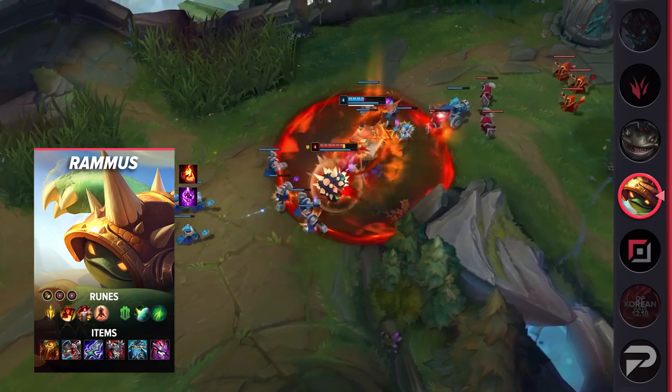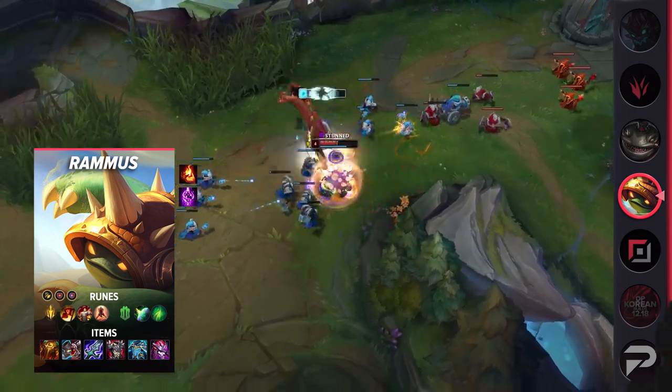Blade of the Ruined King paired with Lethal Tempo suffices for basic attack damage, while adding aggressive defensive options makes Rammus a tanky DPS threat. It's worth noting that players run Ignite with this setup for some incredible kill pressure and even 1v2 potential if he gets ganked with a big minion wave by his side.